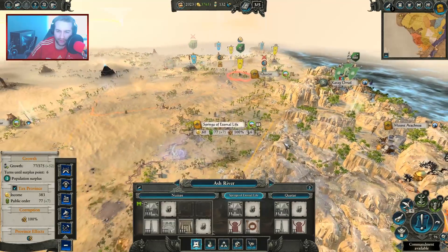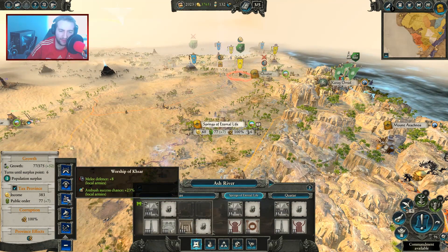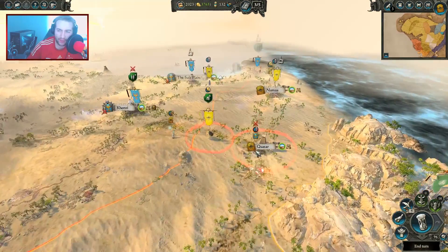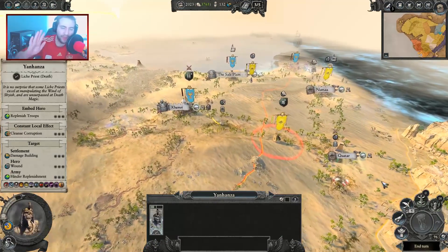Commandment is available here at Ash River — we've got the whole province here and they're all happy with us anyway. So I think for now if we just get ourselves melee defense for local armies, because if we do get attacked here I want to have that bonus. And we'll go to the next turn. First turn out the way.